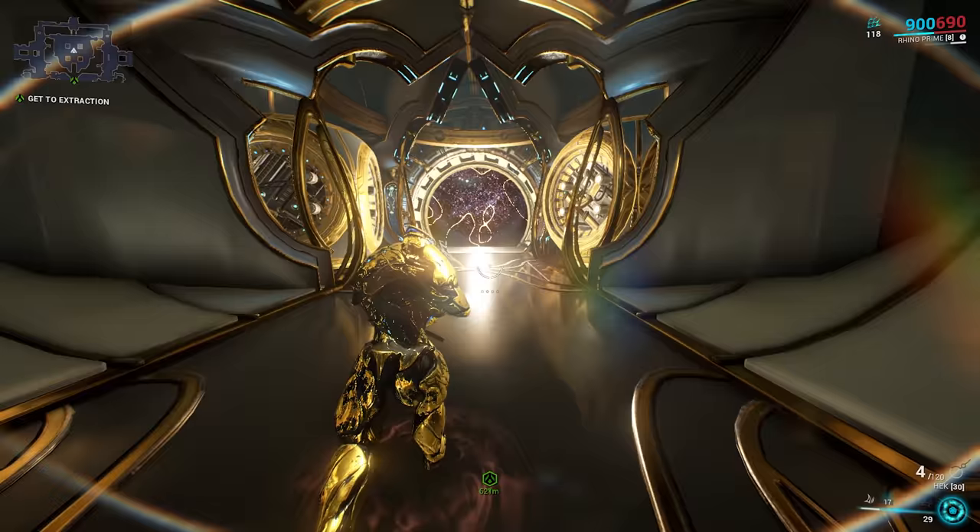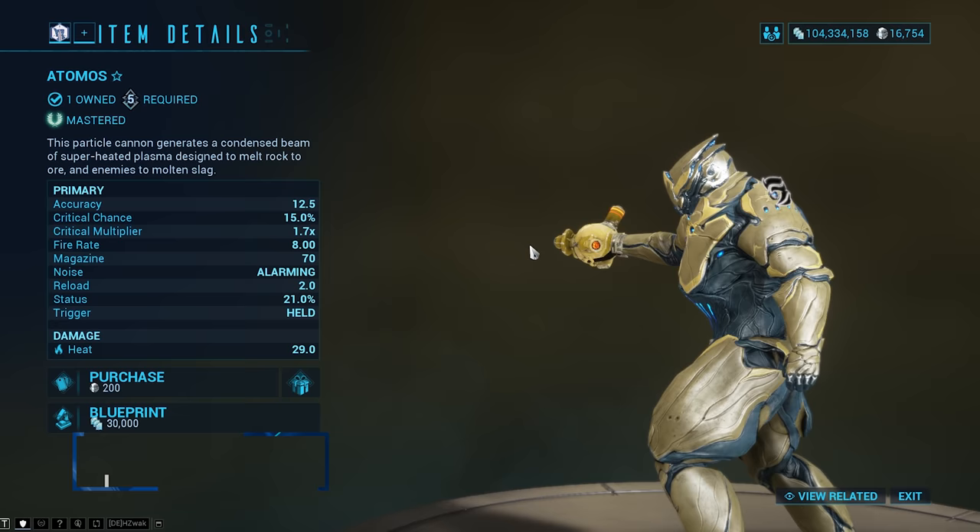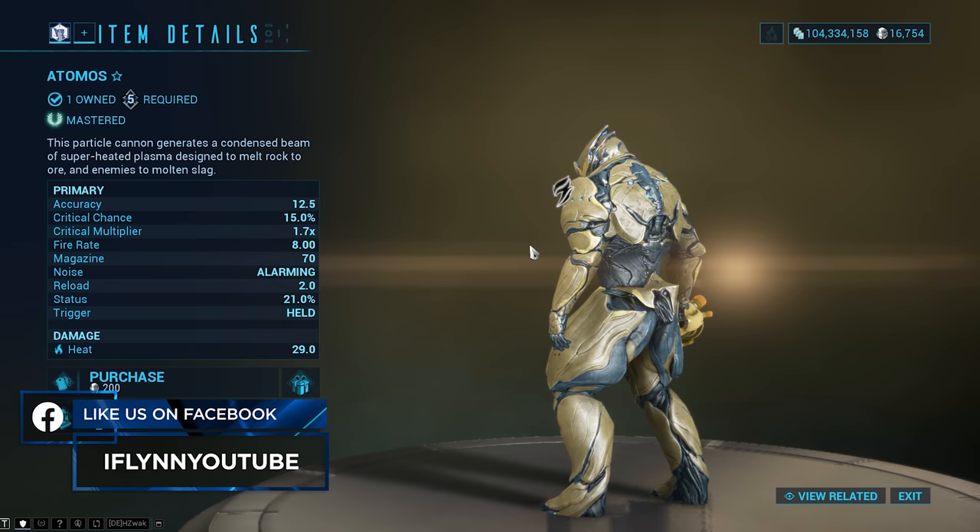Last but not least, we have to craft a weapon that requires Mastery Rank 5 or higher. I recommend picking up the Atomos from the market — it's a beam weapon that does primarily Heat damage and is a really good secondary weapon. Once you've got that, we can move on to the Sedna Junction, defeat the Spectre there, and move into Sedna.